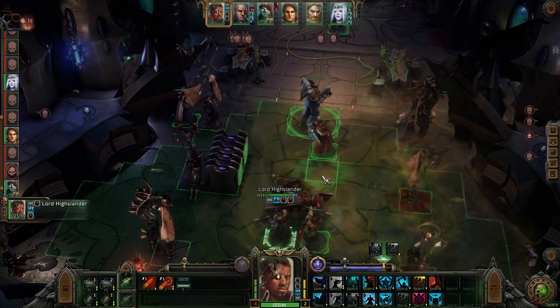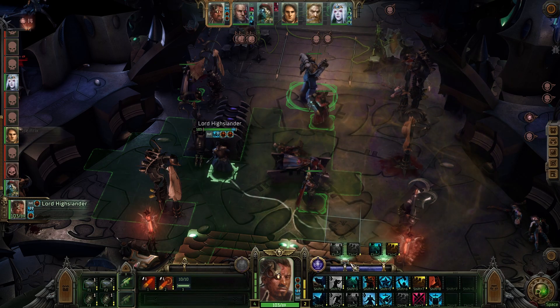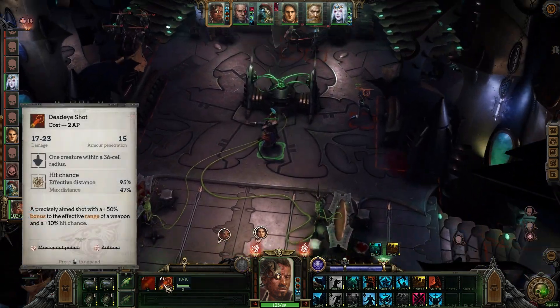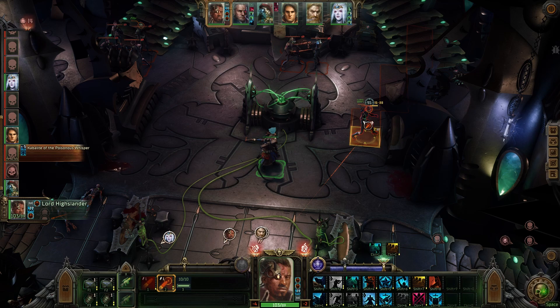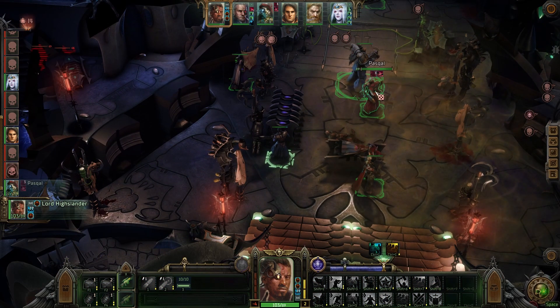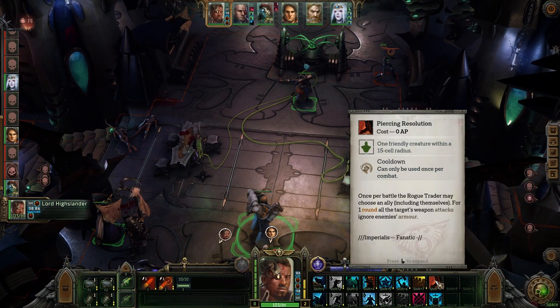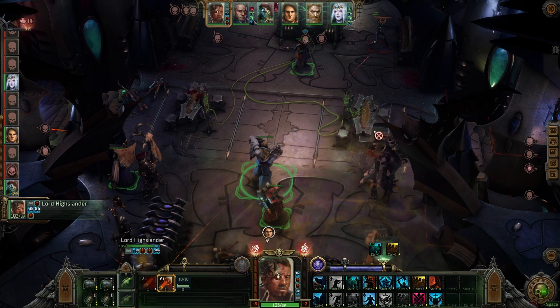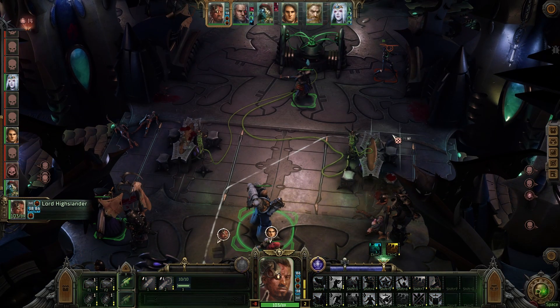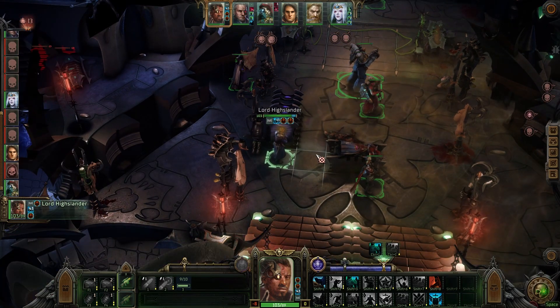Greetings everyone. Hope all of you are having an absolutely fantastic day. Many times over the past month you've heard me talk about Officer and how much I love that class, which focuses on momentum and giving allies extra turns. There's nothing else quite like it, but the clear upgrade that keeps you on that same track is Master Tactician. This archetype has you focusing on building momentum, but now you can channel it into buffing party members or even yourself. Let's dig into all of the mechanics.